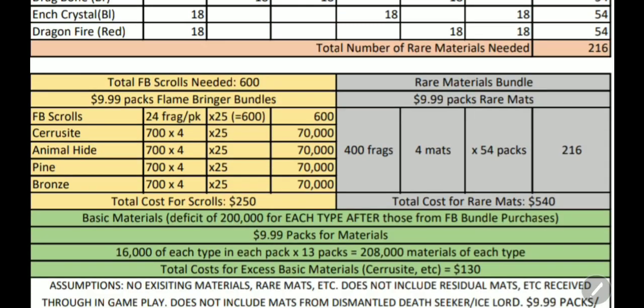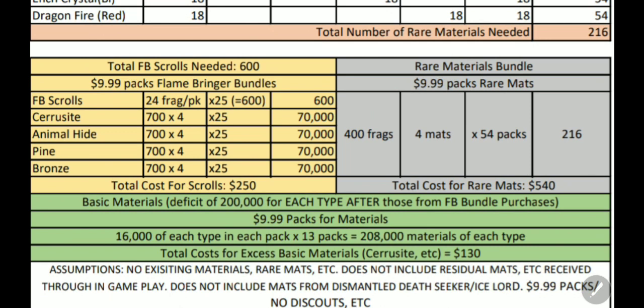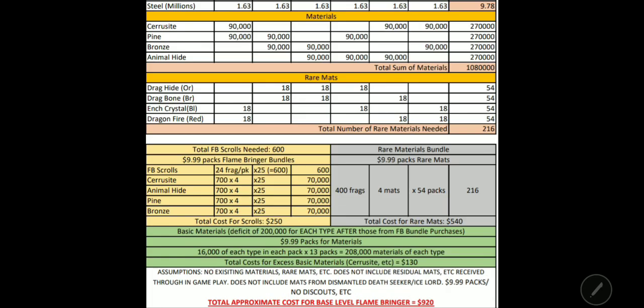The other thing, as you know, with Flamebringer, Ice Lord, or Deathseeker, we needed scrolls — or frags. We needed scrolls, and we needed a hundred frags to forge one scroll. Well, this concept of scrolls will no longer be applicable, and they replace it with these called ingots. Same idea — you need a hundred ingots to forge the Redeemer equipment.